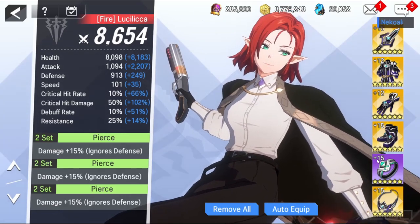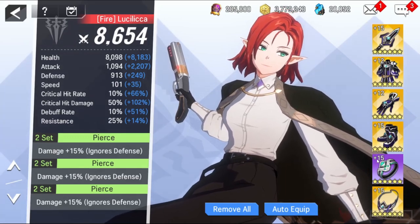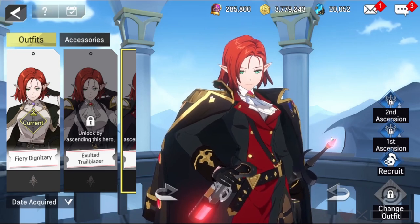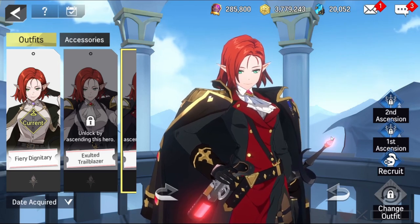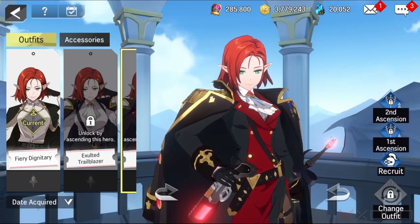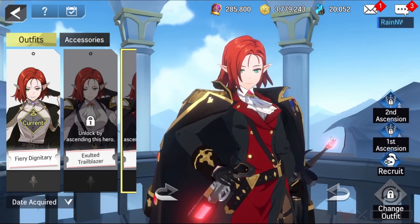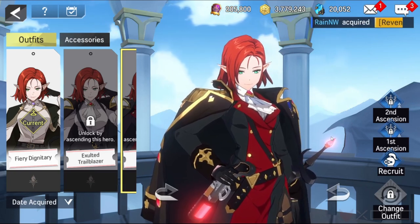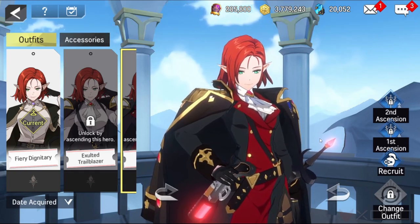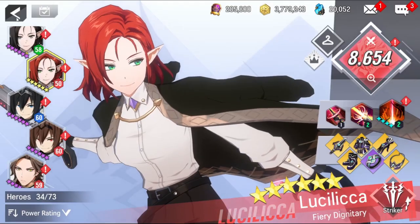Optional sets you can use are the Strength set, Precision set, or Extraction set. In the Colosseum, she can work well if she takes some damage, or on the contrary — having her fast so she can finish the enemy. Unfortunately, she's single target like her sisters, so choosing Fire Luzilica's position is going to be a really hard decision. Now let's check all three Luzilicas in PvP in the Colosseum.